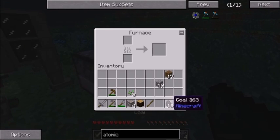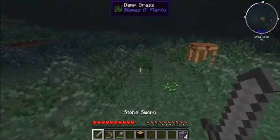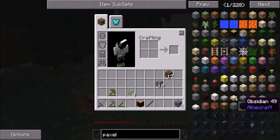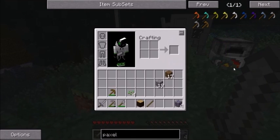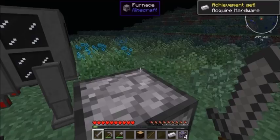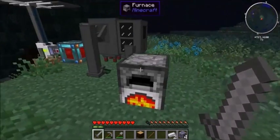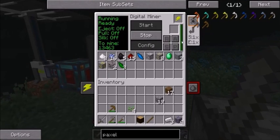I need my coal. Make some iron stuff — make a paxel. This is a paxel. They're really good. You can make all sorts of them. It's basically just all those tools combined and I use them a lot. I might put it onto peaceful, because that seems to increase my frame rate. That'll do — enough for my first batch of paxel.